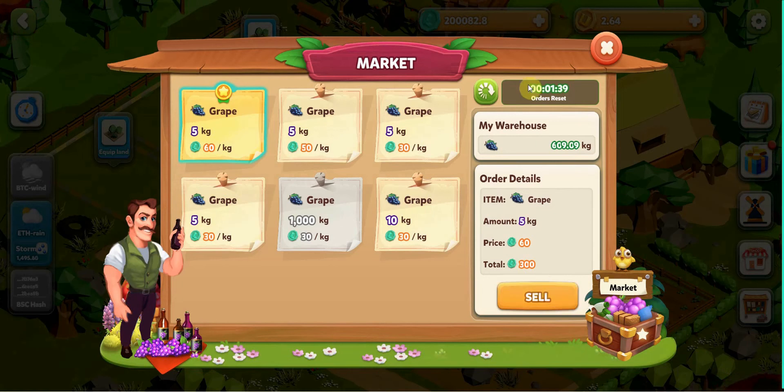You can see here we have an order reset. This order reset means that orders will be updated every 5 minutes. The best selling price is taken very quickly, so you need to click to sell once you see an attractive order coming out. Don't worry if you just miss it because a new order will be released every 5 minutes.